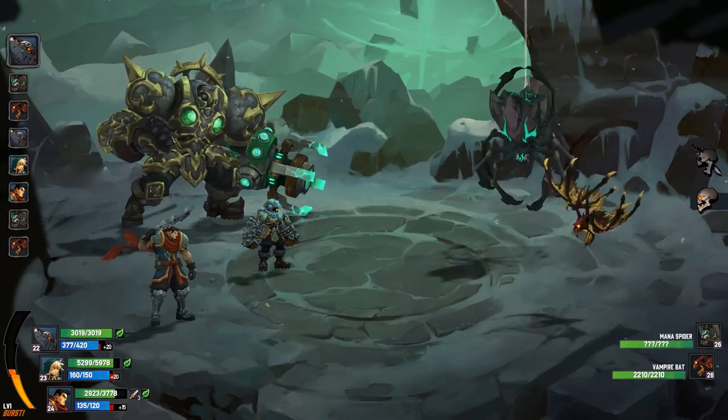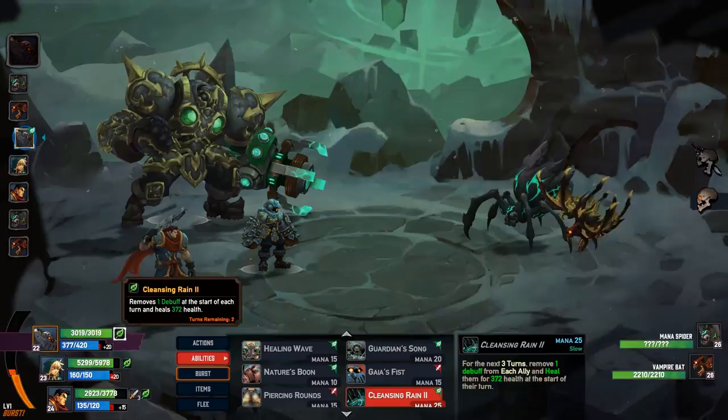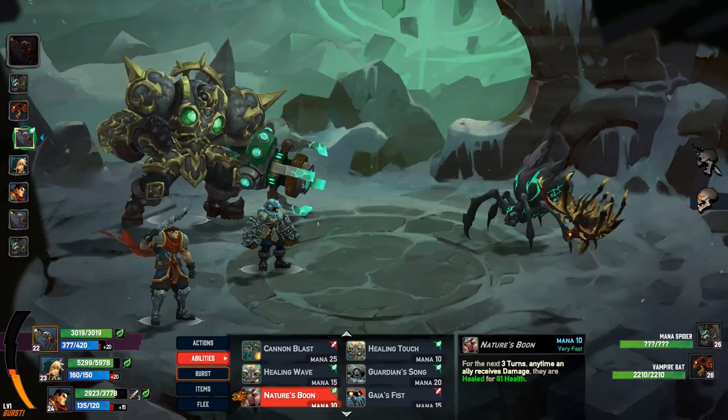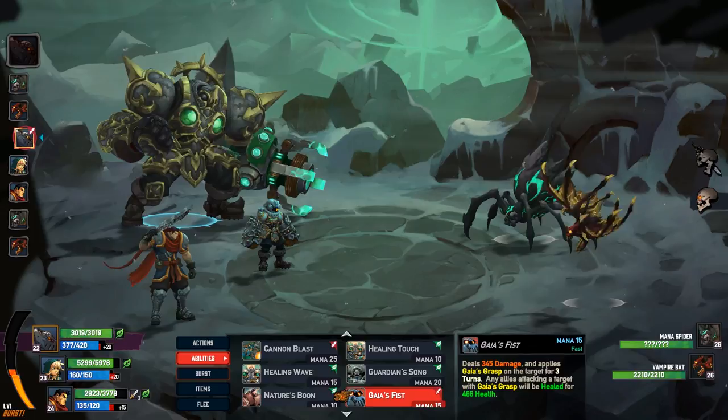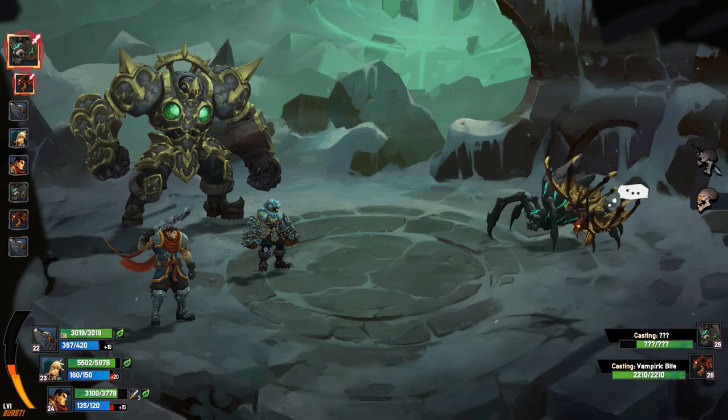Mana spider. Okay, what do we do? Does it stack? Guy's fist doesn't do a whole lot of damage. I guess I'll just cannon blast the spider. Wait, what was that that I just did? That wasn't a cannon blast. What move was that?